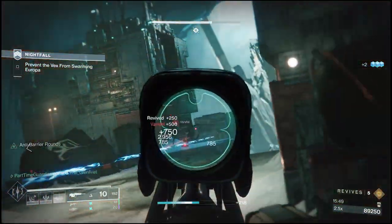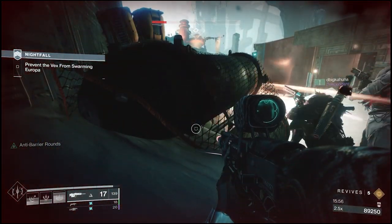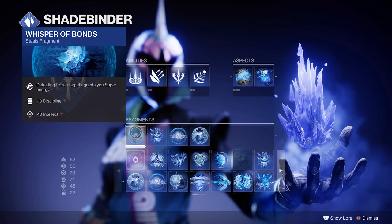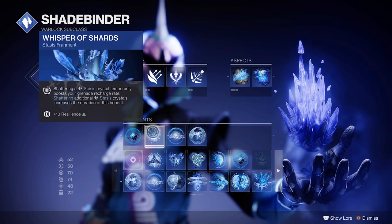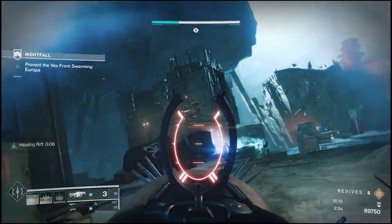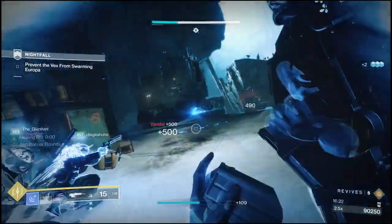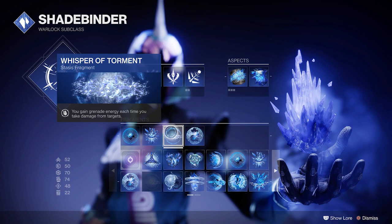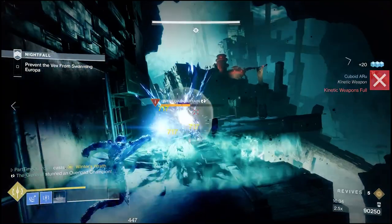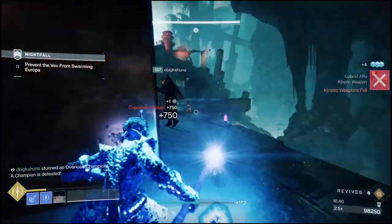Where it gets really interesting is the Fragments. I'm running Whisper of Bonds, which allows you to get super energy from frozen enemies that you defeat — helping me get my super quicker. Whisper of Shards: when you shatter frozen enemies, you get grenade energy back. A lot of things in this build are focused on getting grenade energy back, because the whole point is to continuously get that turret up to automatically freeze opponents. I'm also running Whisper of Torment, which gets you grenade energy when you take enemy damage — completely ridiculous in a Grandmaster because you're always getting hit, meaning you should constantly be able to get those turrets up.